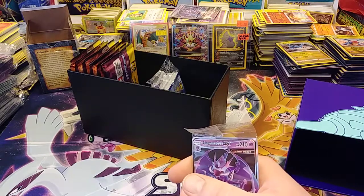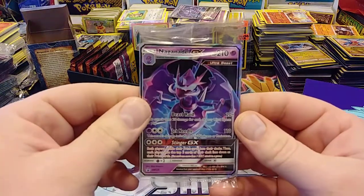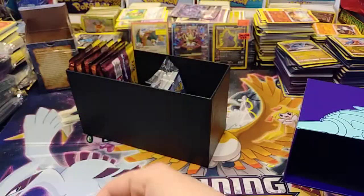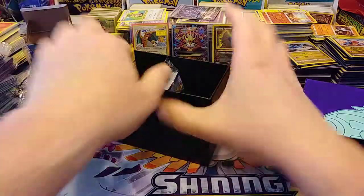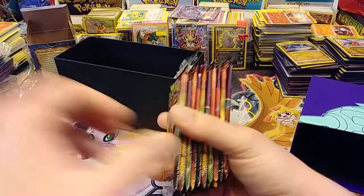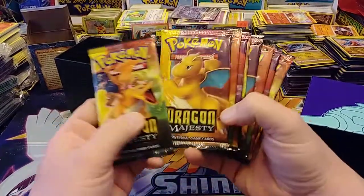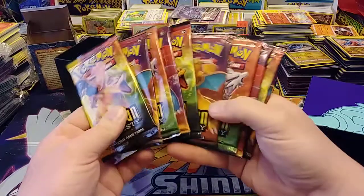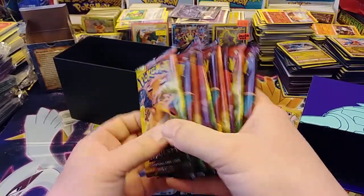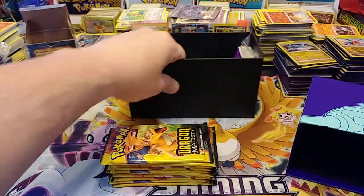Alright, there's the Naganadel promo — I'm not taking it out of the plastic. Let's see, 10 packs. Some of these packs look different — I guess it's just the alternating sides, light, dark, light, dark on the side. I guess that's what's throwing me off.